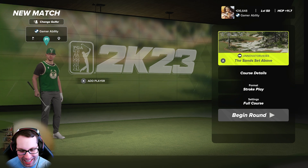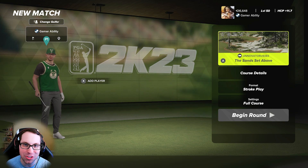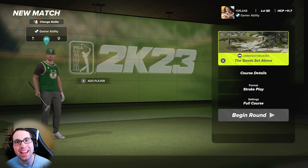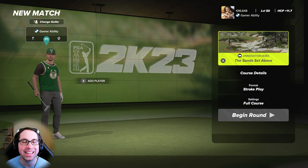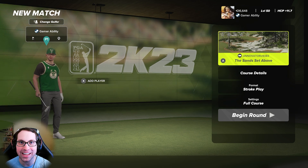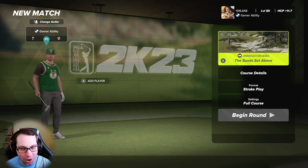What's up everyone, Ryan here and I'm back with another PGA 2K23 course showcase video. Today we're diving into the brand new course, the Sand Set Above, by the great designer Innovator 9383 — but many of you may know this designer by the name of Brave Caleb. Brave Caleb has designed so many exceptional courses, and it has been a long time since we've had a brand new course from him. I feel like it's been over six months, so big thank you to Caleb for creating another excellent golf course — it is just stunning.